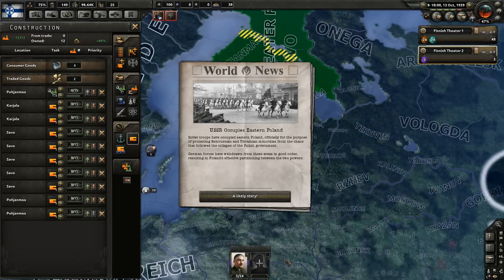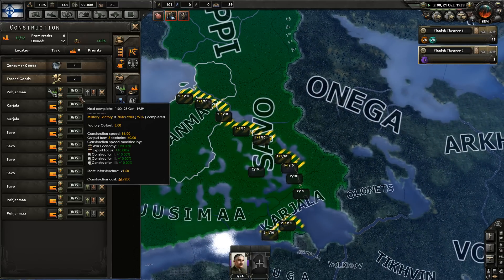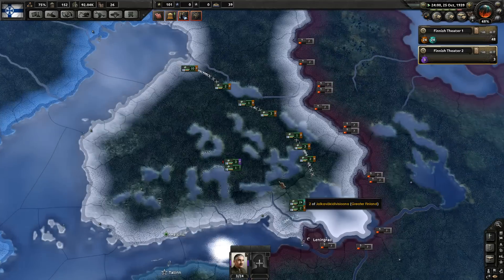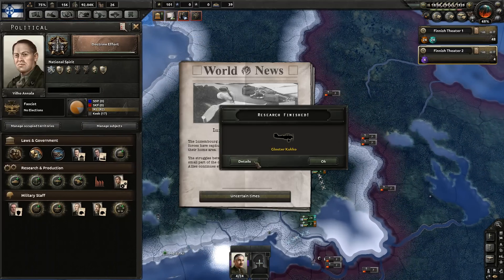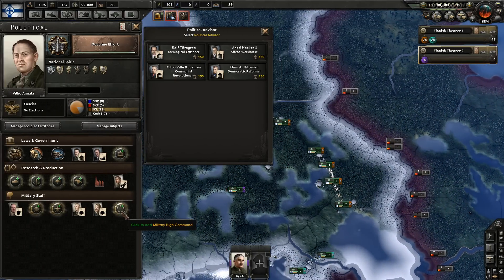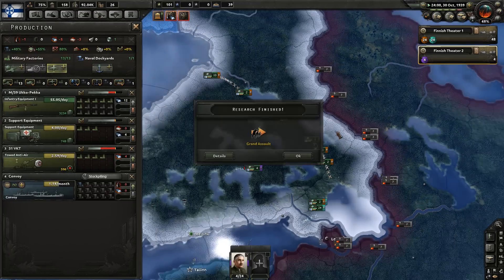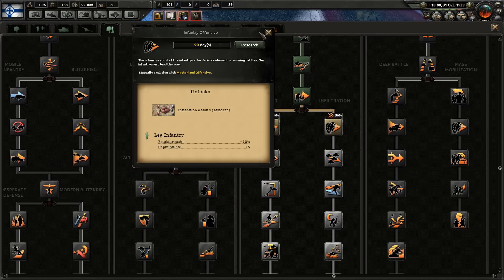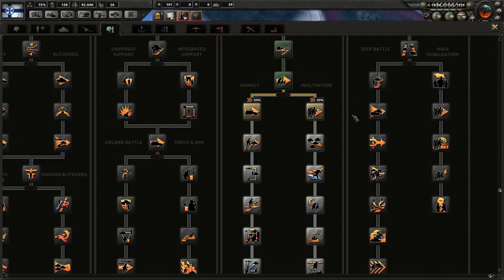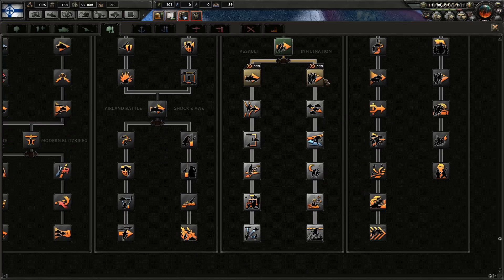The USSR occupies eastern Poland — it's on boys, it is on. Air superiority guys, nice. But when it comes down to it, is that even going to benefit that much? Not really. So you've got infiltration and you've got assault. Infiltration is the better one because it gives you more stat boosts for your individual troops, where assault gives you more planning bonus — which we're not going to be using because mostly we're going to be defending anyway. So infiltration is the winner — plus the supply consumption and night attack bonus is actually pretty sweet too.